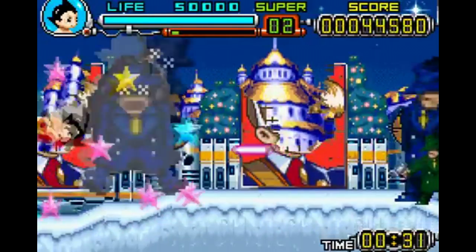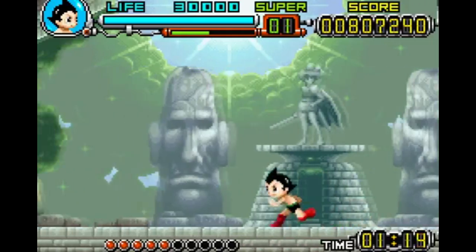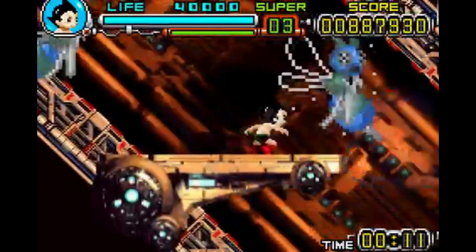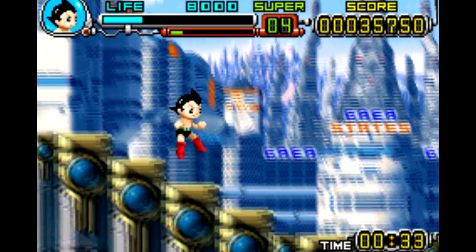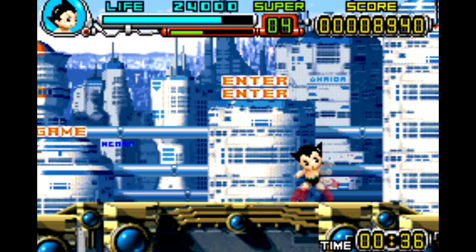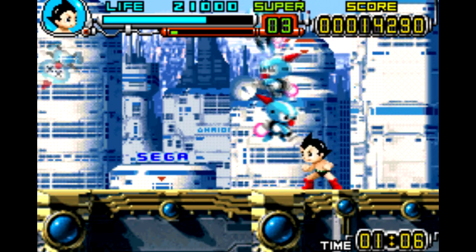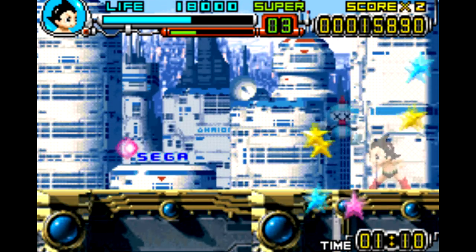Astro Boy Omega Factor is strictly a 2D beat-em-up — no 3D plane like you see in Streets of Rage, so it's primarily a side-scroller. The controls are very intuitive, especially if you've played Mega Man X. Astro Boy can dash by tapping left or right twice, dash in mid-air, press down and attack to kick and toss enemies, and press up and attack to shoot a finger laser, which is kind of a weaker attack but can at least be used in mid-air.